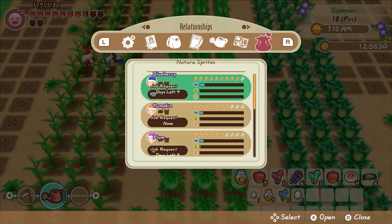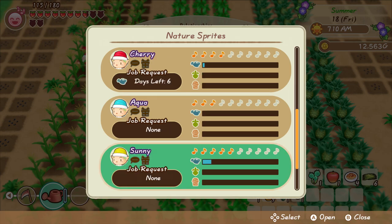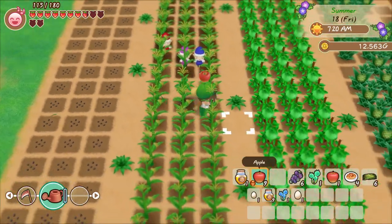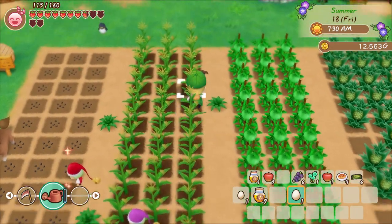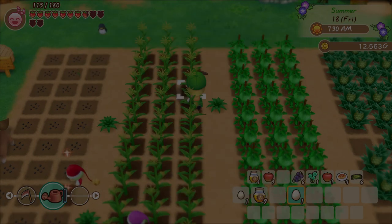I'm definitely going to need some extra help today. I need to grab Sunny and Pumpkin and have them start helping out. We might also need help with harvesting tomorrow, so we'll grab Mint while we're there.